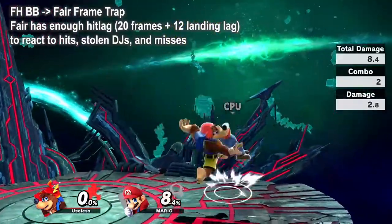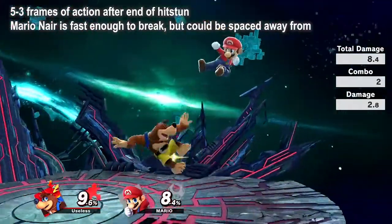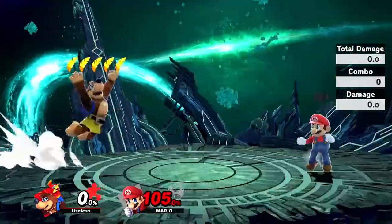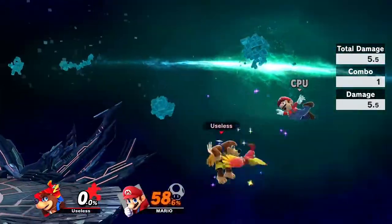Fullhop blaster and fair is a frame trap that catches jumps and can chase after air dodges, but can be beaten out by combo breakers if not spaced. It's great for comboing into grab, dash attack, or back air at low percents, or just killing at high percents. Opponents will also have a hard time escaping this offstage, making for good kill control.